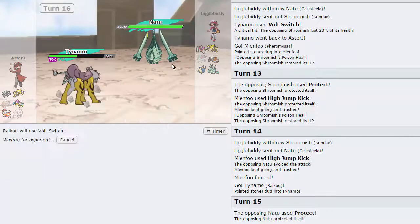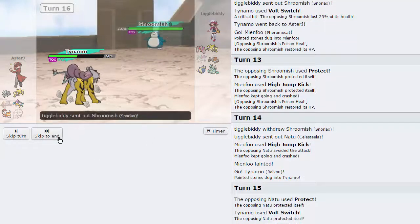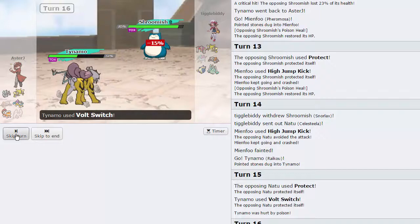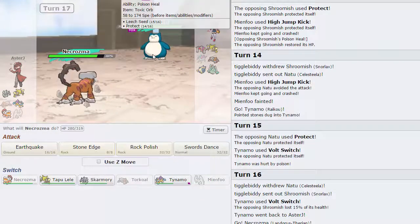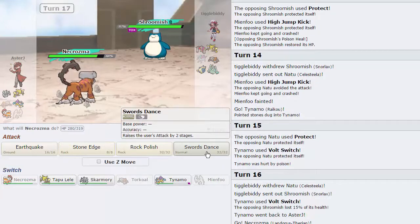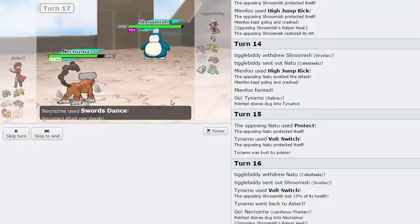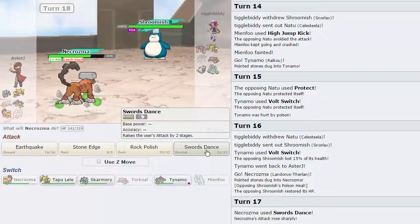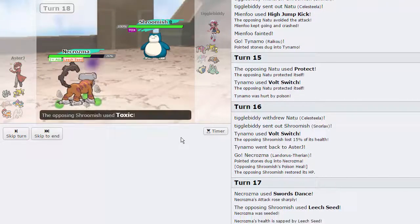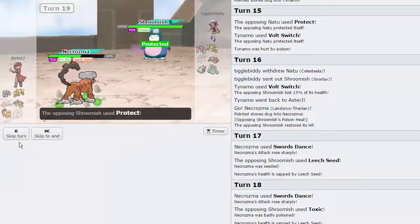He does go into Celesteela and we miss another High Jump Kick - okay great, that's awesome. Let me go into Raikou and we're going to Volt Switch out again. He's going to go for Protect - okay, so he's just a Toxic stalling set. I'm going to go for another Volt Switch - he chooses to switch out anyway and goes into Snorlax. I'm now going to go into my Landorus as he is using Leech Seed and Protect. I don't really care - I'm going to go for Swords Dance regardless. If he wants to Protect in my face then he's going to let me set up for free. He goes for Leech Seed - I'm actually going to go for another Swords Dance. He goes for Toxic - I'm going to go for an Earthquake here. He finally Protects.